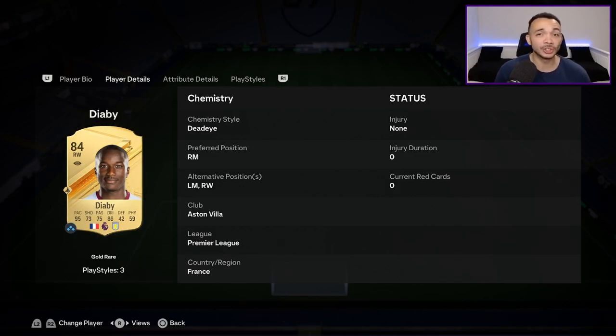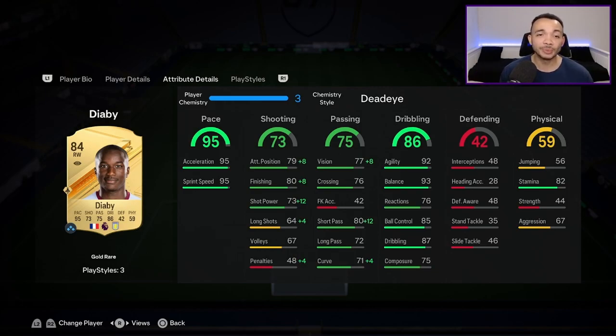You can play him at right mid, left mid, and right wing. His club is Aston Villa so he's got the Premier League links and the French links. I've slapped a Dead Eye on him which makes him the explosive accelerate type — he can only be the explosive accelerate type. You don't need to touch his pace; he's got 95 acceleration and sprint speed.